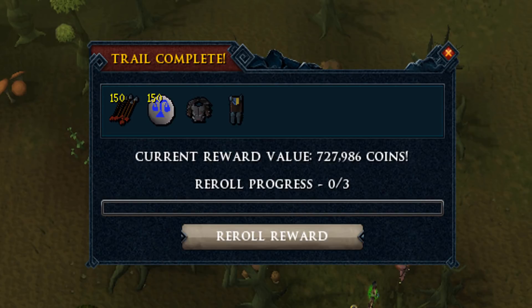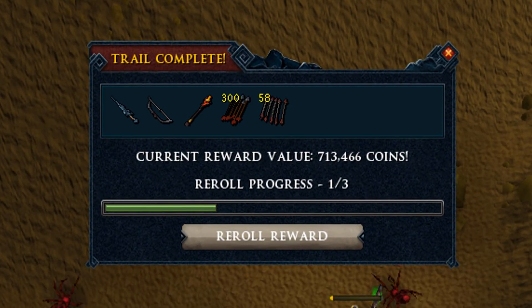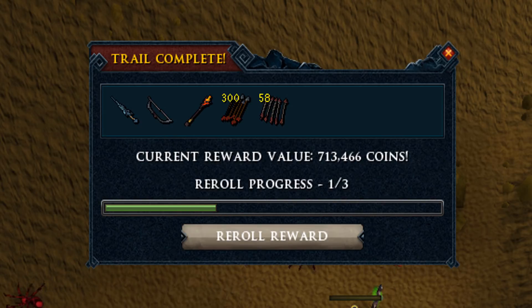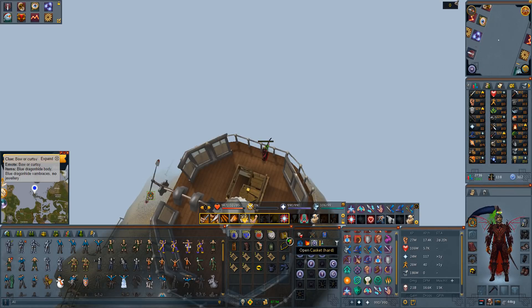727k with a fortunate component - it always helps, it doesn't really make me happy in that way but it's some value for the clue scrolls, which is nice to have in the tab eventually. 713k in this one again with a fortunate component, this time a magic combo, which is nice. I also have around 22k rune arrows in my clue tab at this point, which is quite a hefty amount.